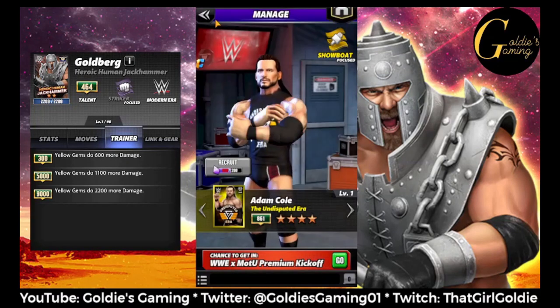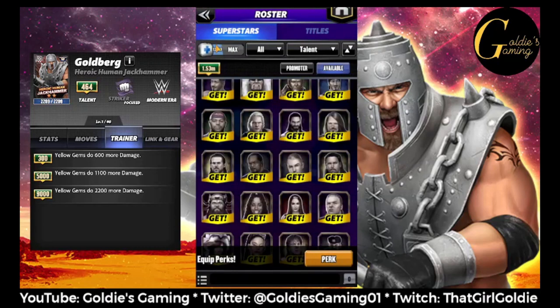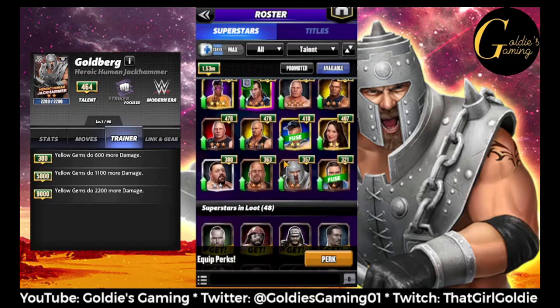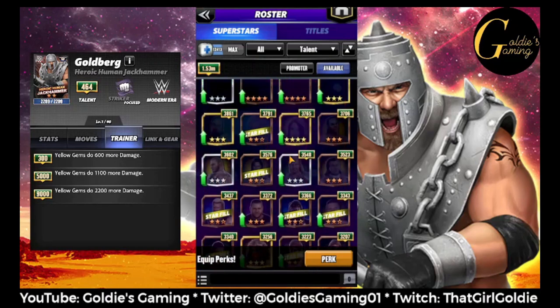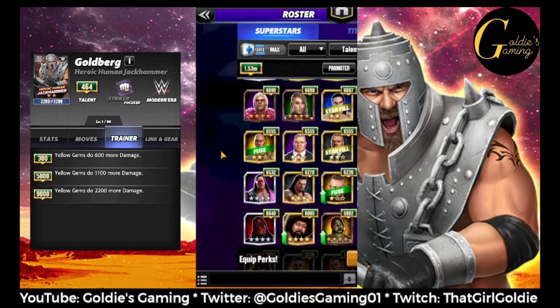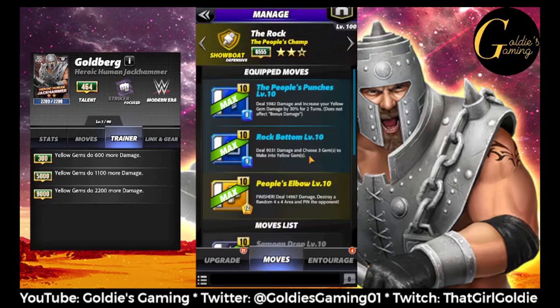On a lower scale, Adam Cole and Showboat Naomi are the first two that come to mind in terms of doing significant yellow gem damage. But at higher levels you're going to want to go with either Shane or Showboat Sina. One sleeper pick — everybody has this card and we all just had to suffer through the PG tour. Showboat Rock has a move where he increases his yellow gem damage by 30% for two turns, so using Goldberg on Showboat Rock probably would have really helped a lot of people in that tour, myself included. It will definitely help him punch up.